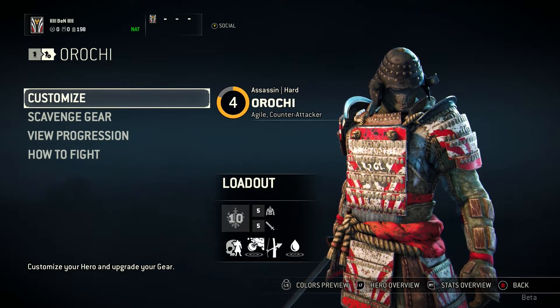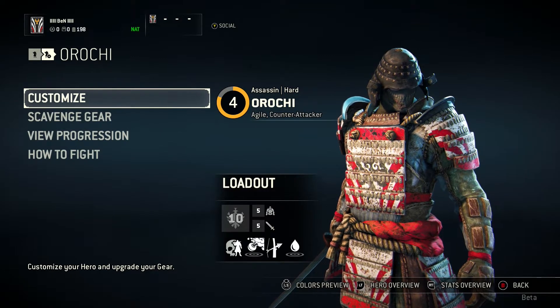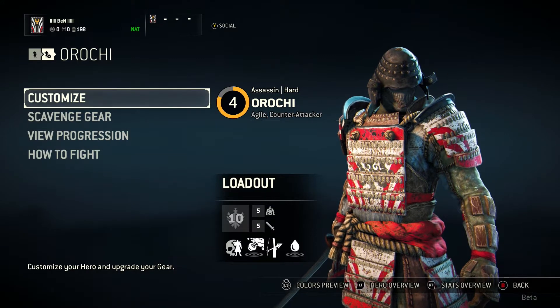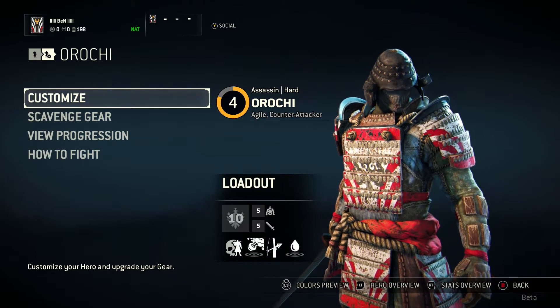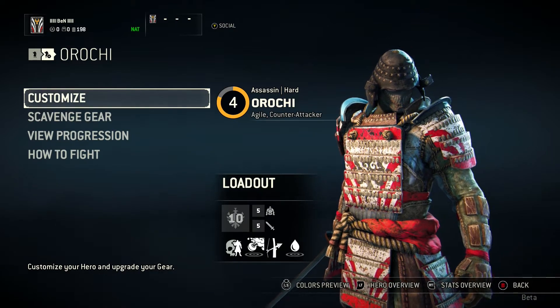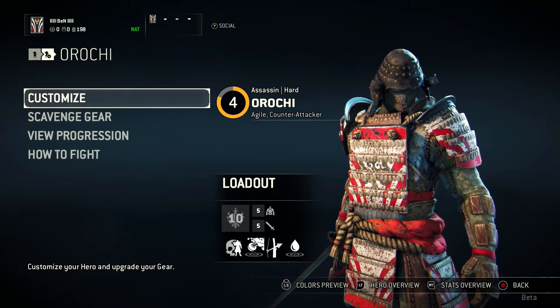The Orochi is the Samurai's Assassin class. It's the sort of hard-hitting, quick attacker, but he really can't take a hit. So he is purely a quick, counter-attacking hero. You dodge, you block, and you hit straight back.